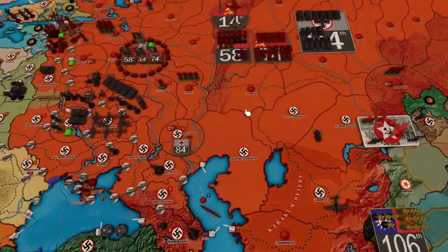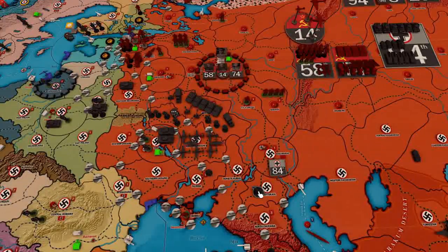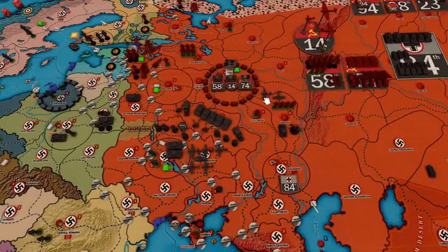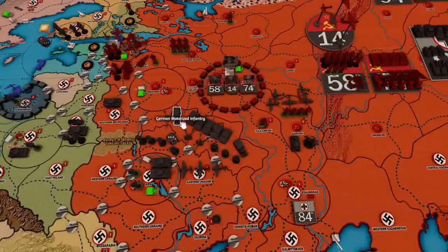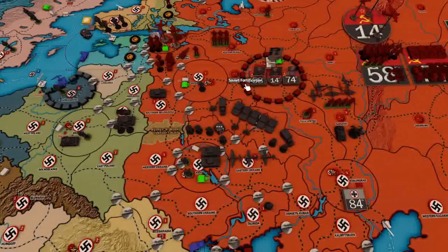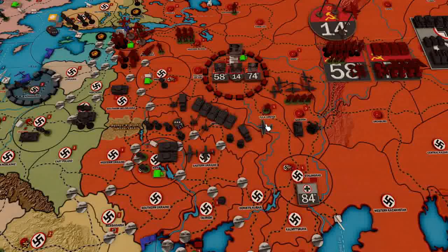I'm not going to roll too terribly many dice this turn. This cavalry is going to go 1, 2 up to Saratov with this light tank. And we'll send 2 fighters and 3 tactical bombers. We're going to send 1 infantry up there just to take that for free. Then these 3 aircraft are going to Tulelipetsk. Edelwolf will not scramble. And we'll just peel off 2 infantry to there.